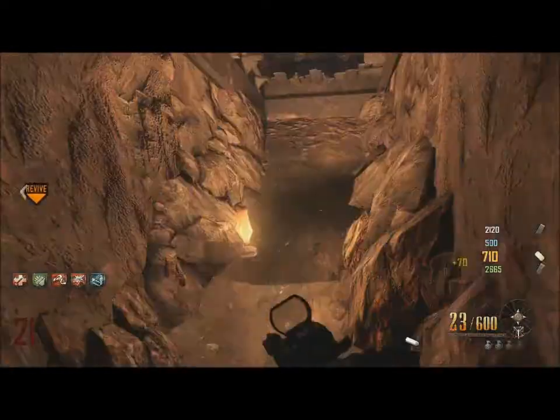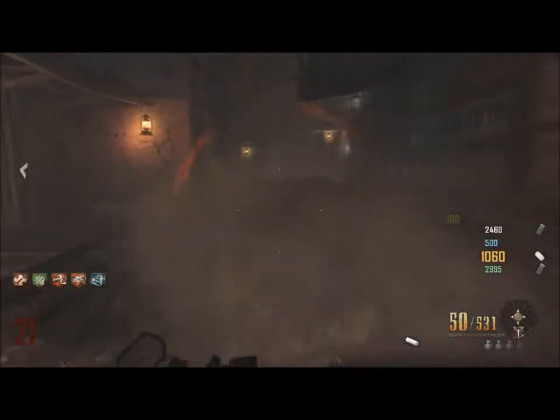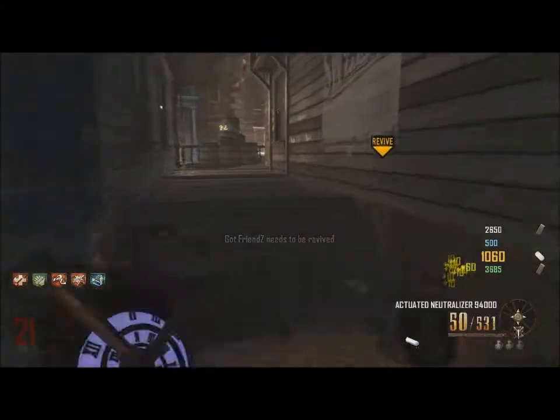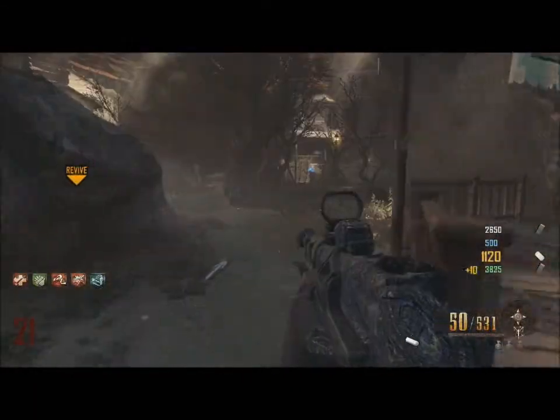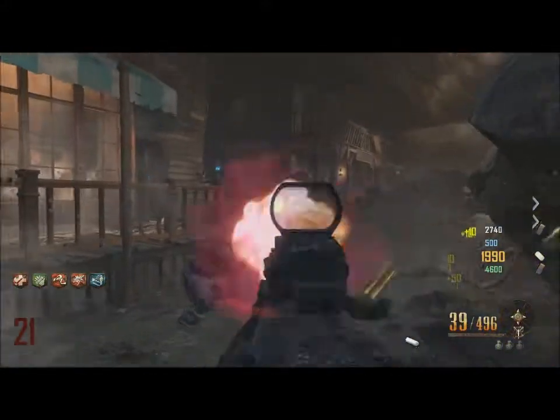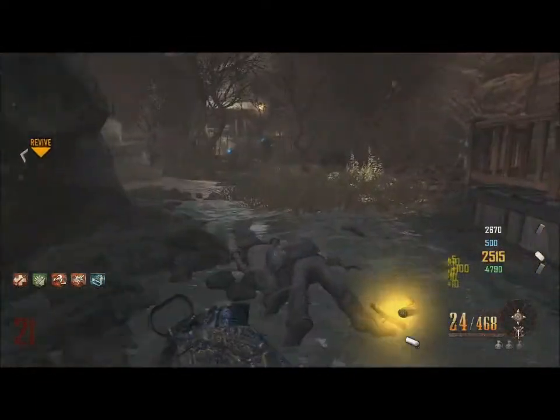Once you get the lantern, you're going to put it into the sign above the barn. The easiest way to get to the top of the barn is to jump from the saloon top to the barn top. When you put it in, there's going to be a cipher. If you know how to decipher it, great; if not, you're going to go ahead and get the Galvan Knuckles anyway. Either way, you're going up to the tunnels.